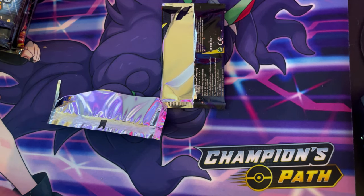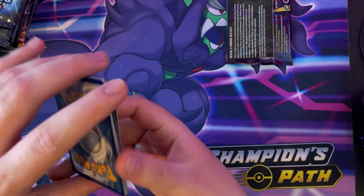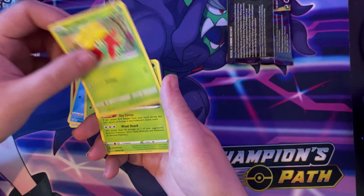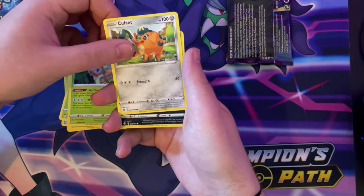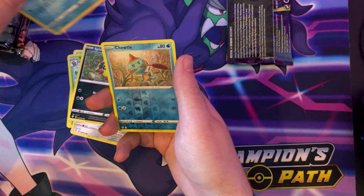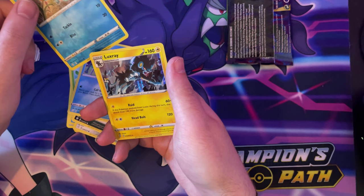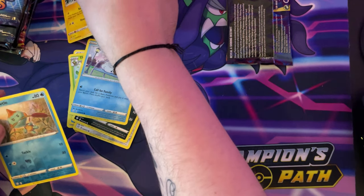I don't know if it spoils it on these ones — I guess it's just like the normal four-card trick to the front. So we got Tropius, Gossifleur, Rowlet, Snom, a reverse hollow, a reverse hollow Chewtle, and a hollow Luxray. Nice.